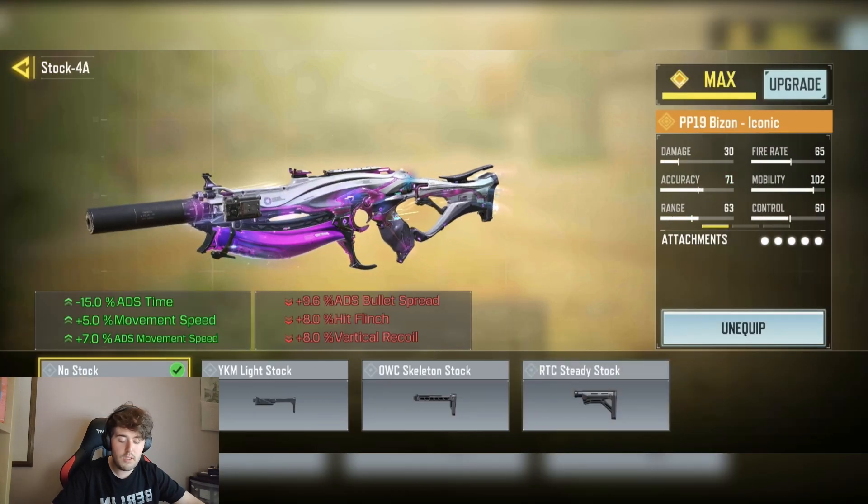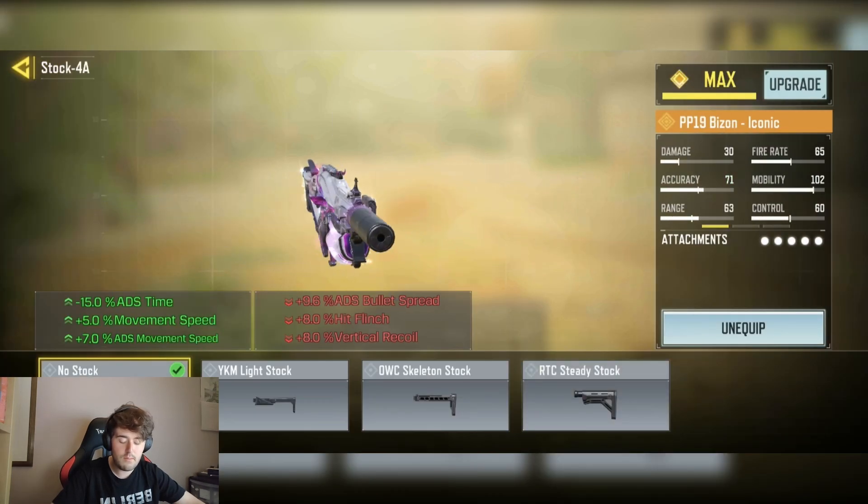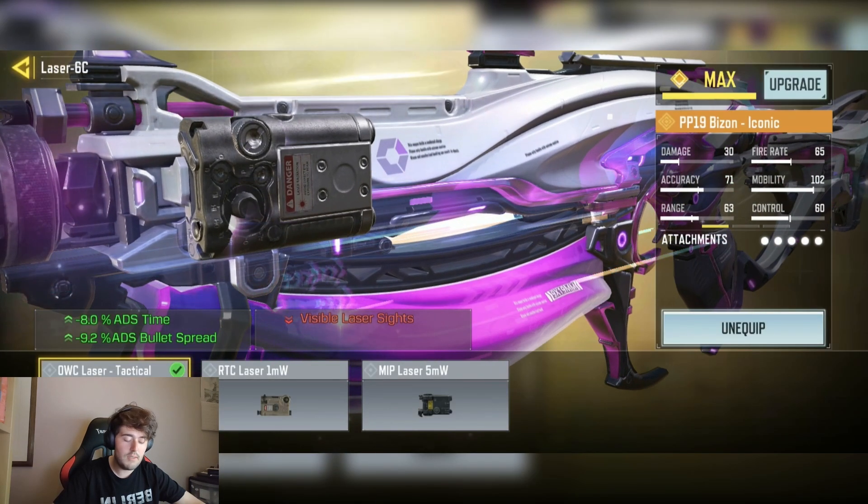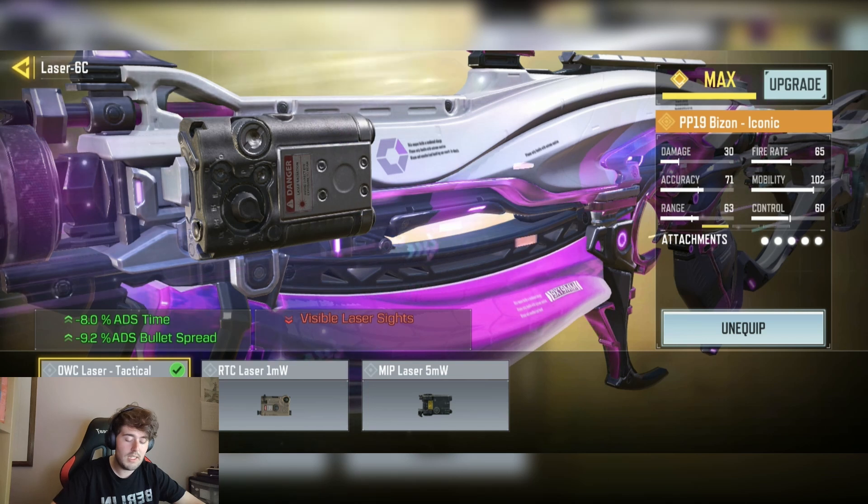We have the No Stock for minus 15% ADS time, plus 5% movement speed, and plus 7% ADS movement speed. We have the OWC Tactical Laser for minus 8% ADS time and minus 9.2% ADS bullet spread.